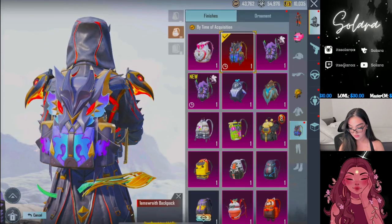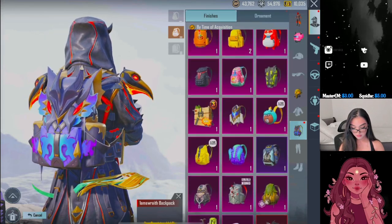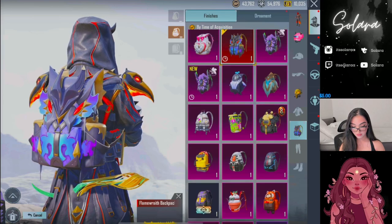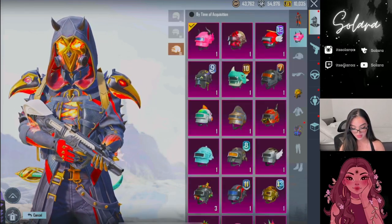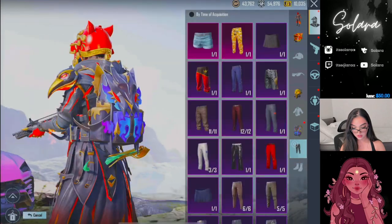We got the backpack. Is it animated? It is not an animated backpack. This backpack is cool and all, but I don't like how the blue kind of clashes with the red and the orange. I mean, blue and orange are complementary, so whatever. We'll keep it for now. As for the helmet — there was no helmet in the spin, I don't believe.